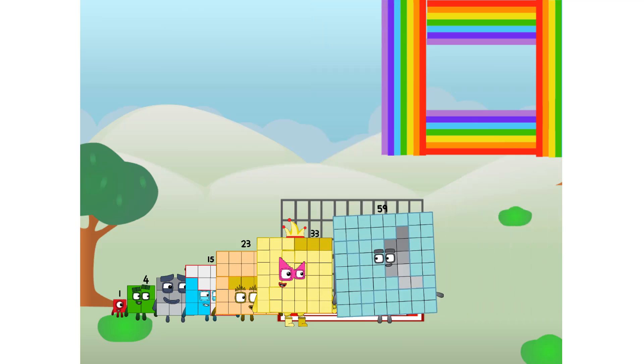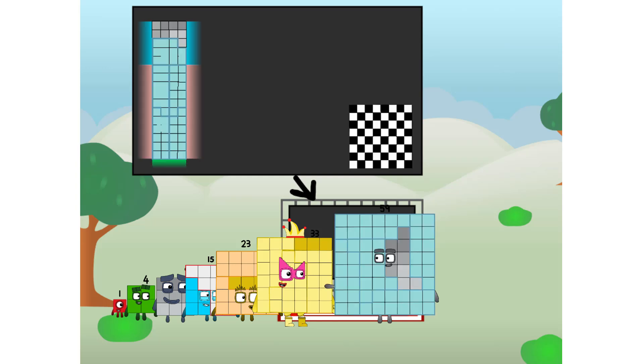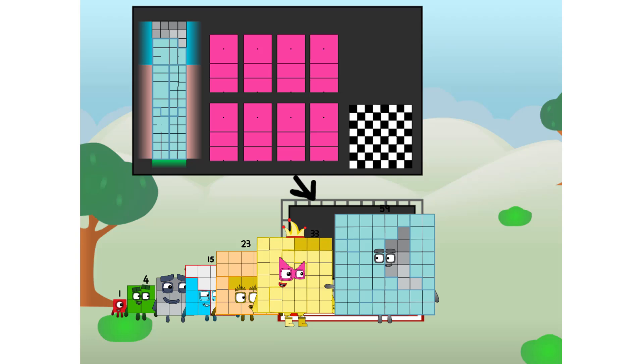There you are. This way — I've got so much to show you. I am 59, and I can be a strong square, a chess board, a super rectangle, eight octoblocks, or even a super cube. But today, I want to show you a little trick I call...